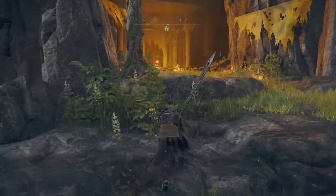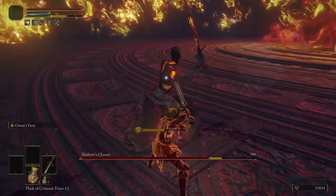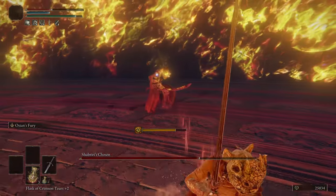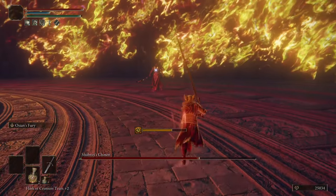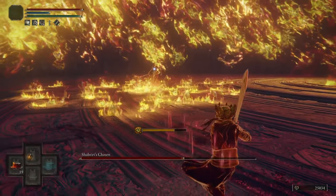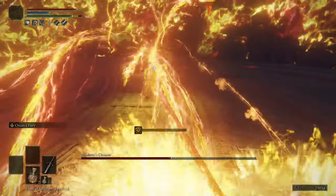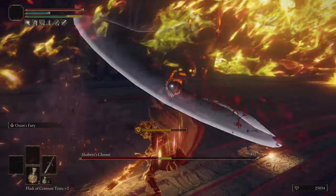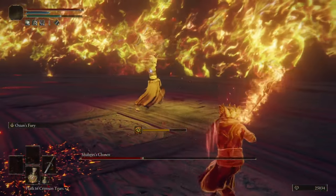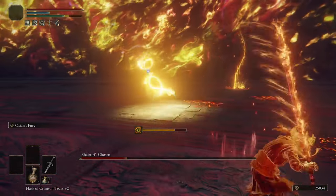How do we want to approach this — not getting frenzied for starters. I can't roll if I get hit by the first one. Oh lord, this is cool, this arena is awesome. It's raining. Sneaked under that somehow. Oh that is awesome looking, and I still get hit.